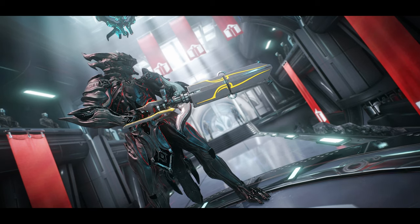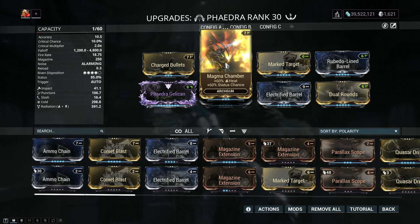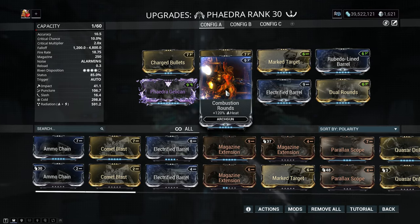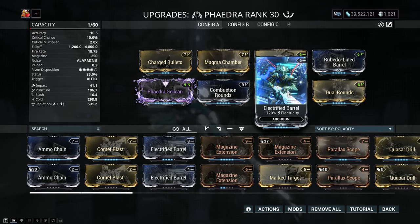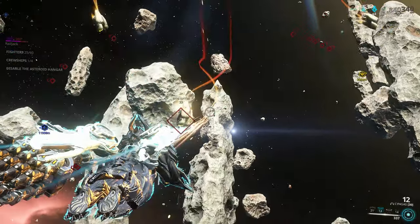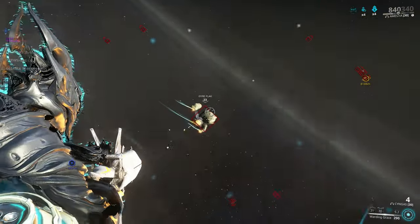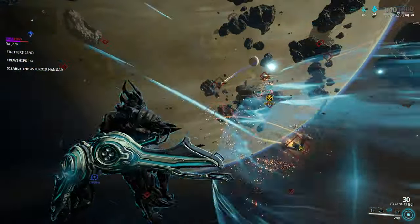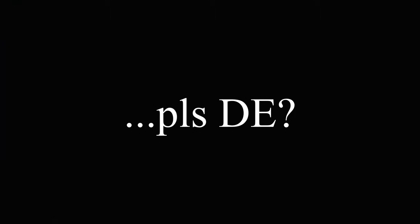The Chungus is better than the Phaedra. Even with a Riven on the Phaedra, it doesn't feel as destructive as the Chungus — it comes close, but it's a clear second, at least from the testing I've done in space with my own builds. These things are impossible to test reliably, which is another reason why we need more features in Simulacrum. Please, DE.